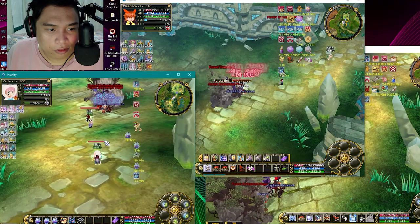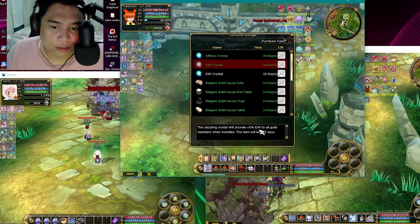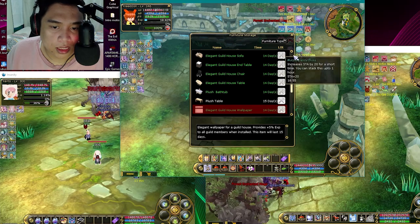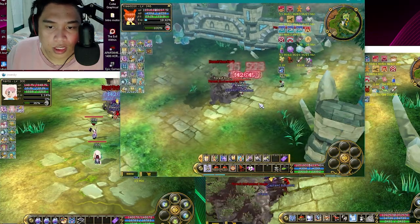Once you have everything set up, make sure your guild also has the XP crystal, which gives 5% XP, and the furniture that gives 5% XP — the Elegant Guild House Wallpaper. Once you have all of that, let's go ahead and start. And again, don't forget to use the anti-XP scroll.